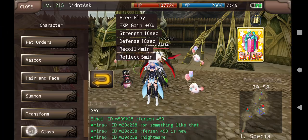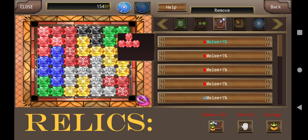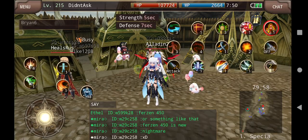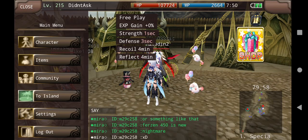Now I'll show you my Relics. My Relics consist of one 4-piece and fifteen 3-pieces. That makes up sixteen 1% melees, so you have a maximum of 16% melee.